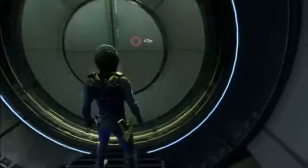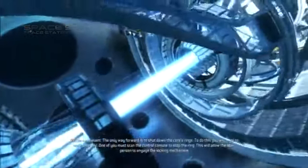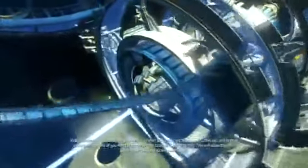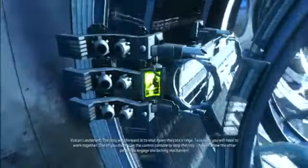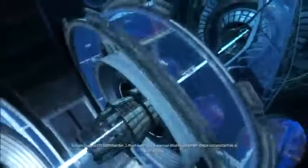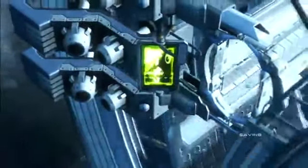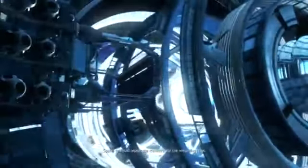We should work together to open this door. Lieutenant, we have reached the station's core — we seek whatever further assistance you can provide. The only way forward is to shut down the core's rings. To do this you will need to work together. One of you must scan the control console to stop the ring — this will allow the other person to engage the locking mechanism. Commander, I must warn you, a manual shutdown under these circumstances is highly risky. I should split up — who does what? I have located the control console. I believe I can scan it to stop the ring. All right, I guess I'm going to stop the ring. Captain, now would be a good time to shoot the locking mechanism. Success, Captain — we must repeat the maneuver for the remaining rings.